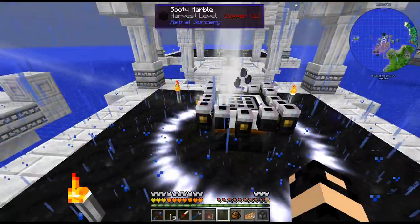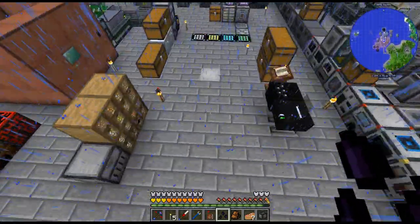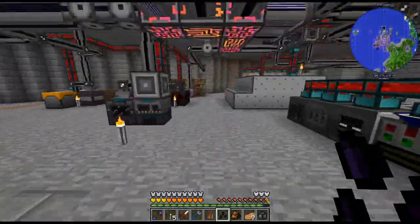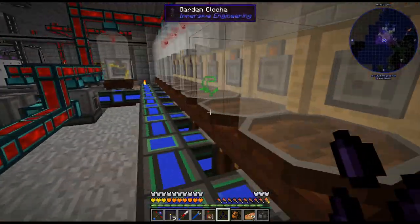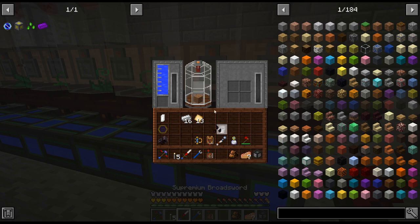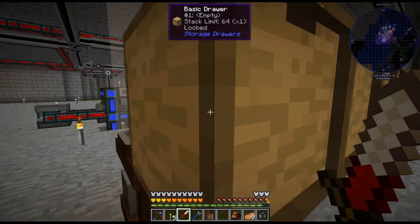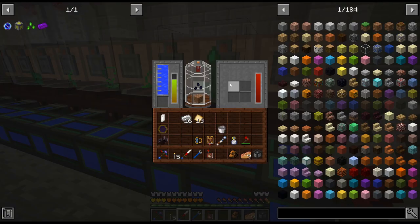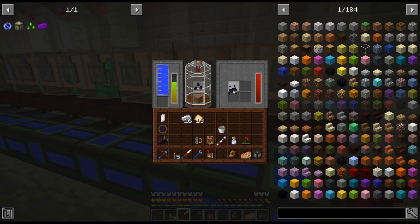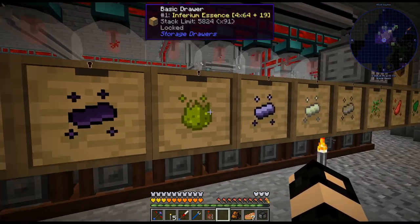I think that is basically it for Mystical Agriculture. I don't know — maybe in the future we'll find another one we need to do, but for now we should be good. I'll just put the essence in the drawer. I put the tier 5 seed in — I already have almost 5 stacks so that's going to go pretty quick if we need it. Like I said, I don't actually know if we do.